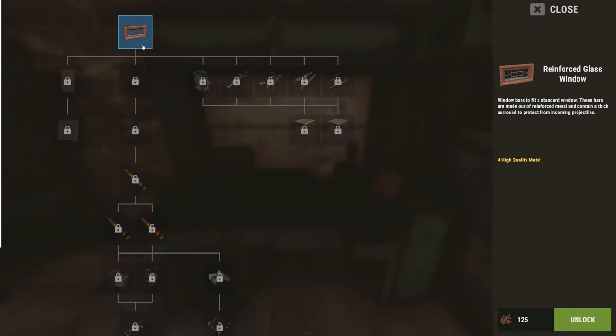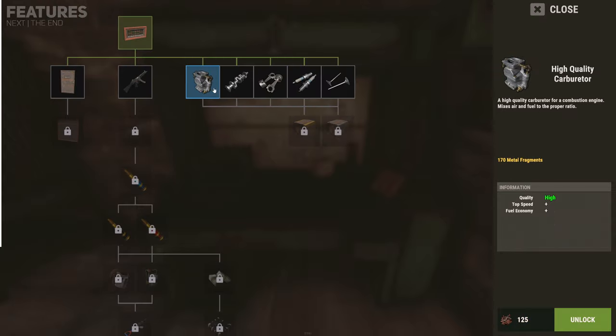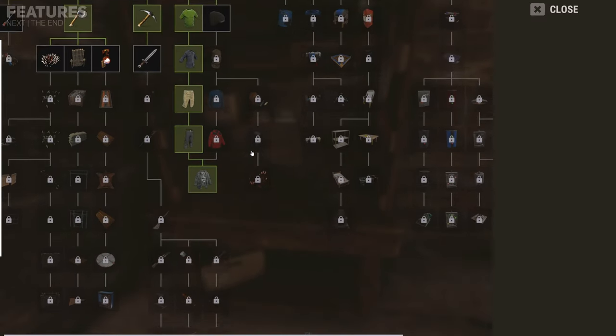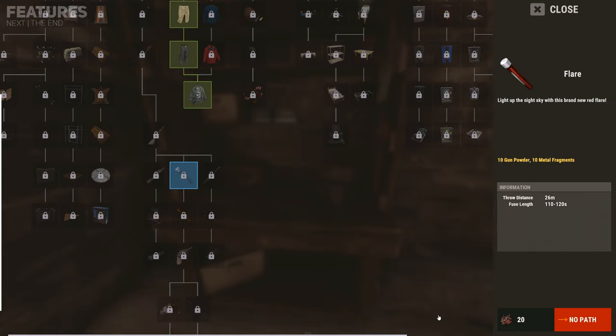Each item within the tech tree will contain a description of its stats, usefulness and cost to build before unlocking it, allowing you to make an educated choice on what to unlock. Additionally, every item within the tech tree will cost a specific amount of scrap to unlock. The amount it will cost depends on the usefulness of that item, with items like the double barrel shotgun costing 125 scrap to unlock, while the flare next to it costs only 20 scrap.